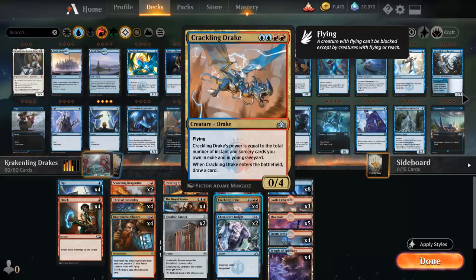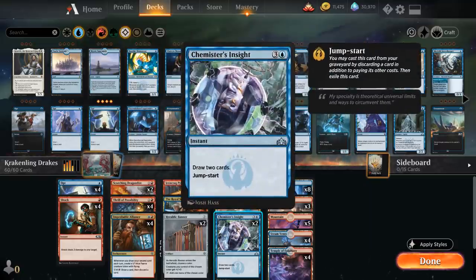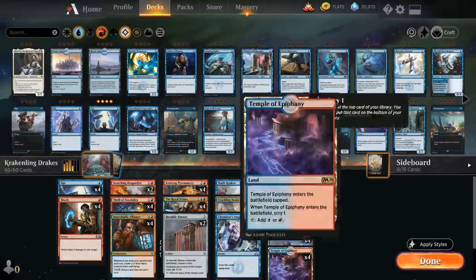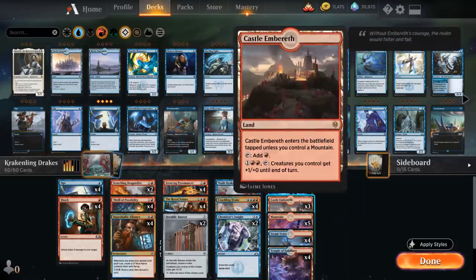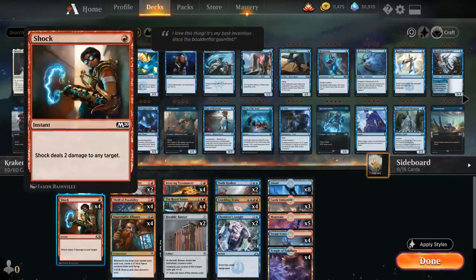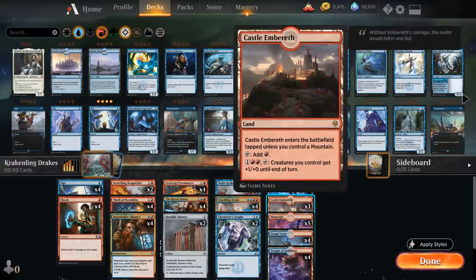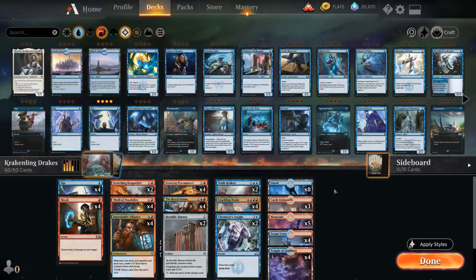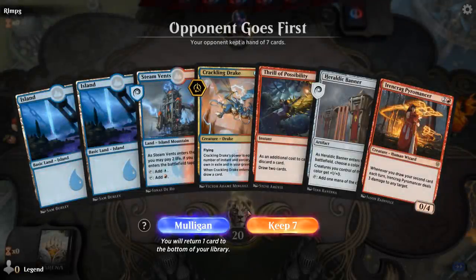We have two copies of Chemister's Insight as a bigger version of Thrill of Possibility that nets us extra cards, and we can Jumpstart it to discard a land in the late game. The mana base has all the red-blue duals — Temple of Epiphany, Steam Vents — and three copies of Castle Embereth, which might be a little greedy, but it's so good with Improbable Alliance and Nadir Kraken. We've got five mountains and eight islands, so an even split between blue and red.